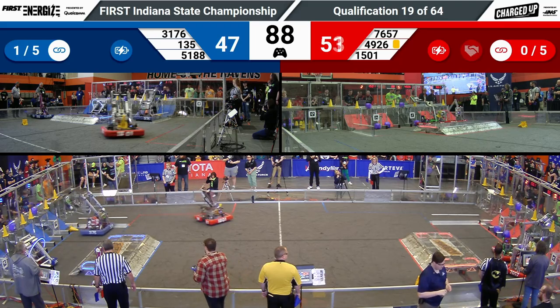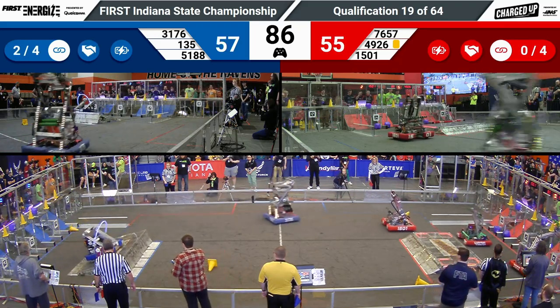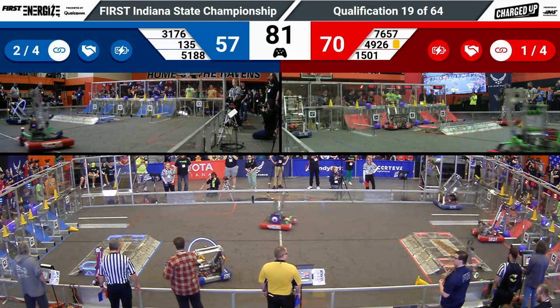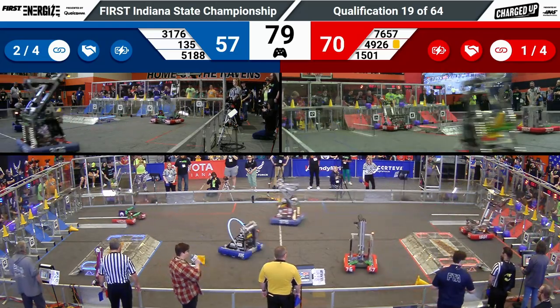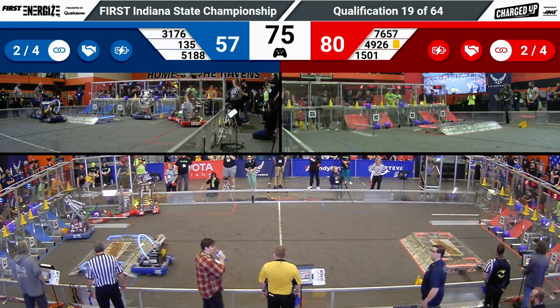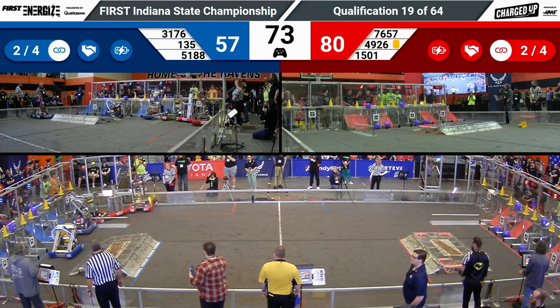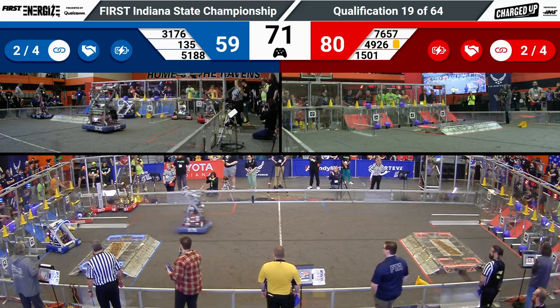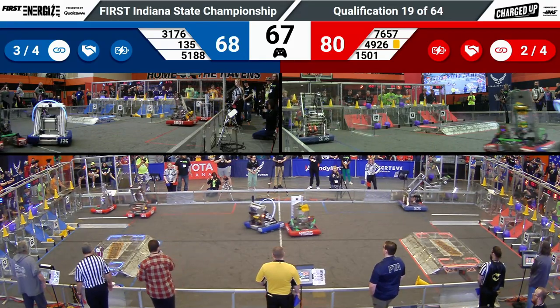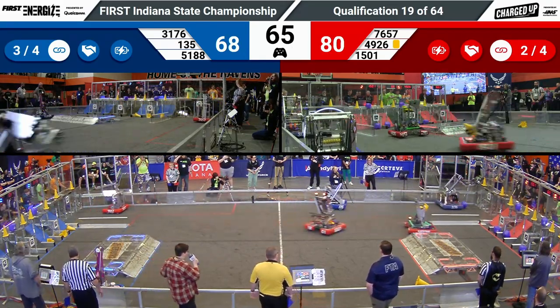We've got a minute and a half remaining in the match. Blue Alliance has scored one, two links now, thanks to Penn Robotics' Black Knight's quick cone scoring. Over on Red, also with two links. Each alliance has already gotten their cooperation bonus. They're now racing against the clock to score as many links as possible. 135 scoring another link for Blue.